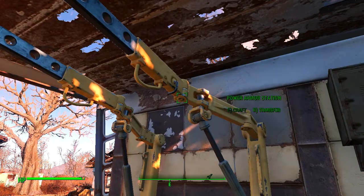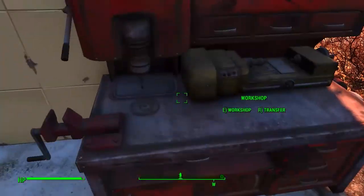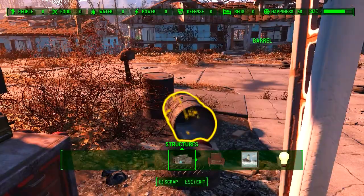Power armor station, which I cannot open. So this is the workshop — the workshop allows you to build, adjust, and remove nearby objects and structures. Move between options with the arrows. Press the up arrow to find the object or structure you wish to build. If your selected object appears green, press E to build it; if it appears red, try adjusting its location until it changes to green. Worktop objects are built from components automatically harvested from junk items. So I can still look around and move — interesting.